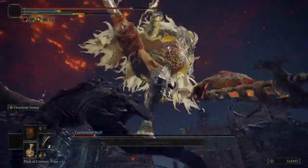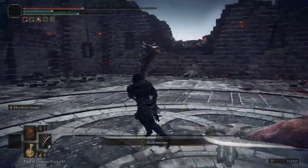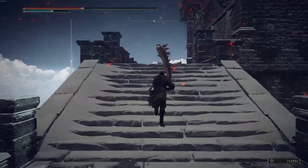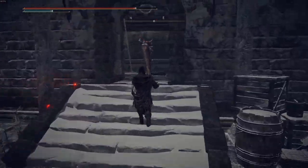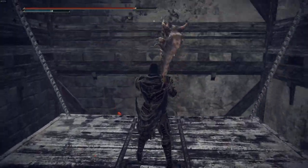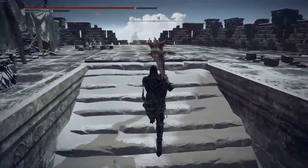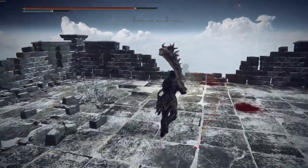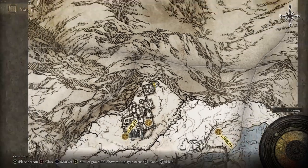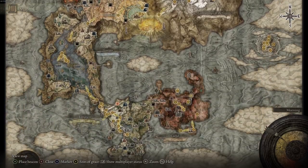Eventually you'll kill him. I've heard he's a really strong boss but I had the Blasphemous Blade through my playthrough so he didn't seem that hard in my personal opinion. Follow it through and take the elevator — there shouldn't be any mobs left. Follow it through up here, you'll see a ghost, and you'll get the first half of the medallion.